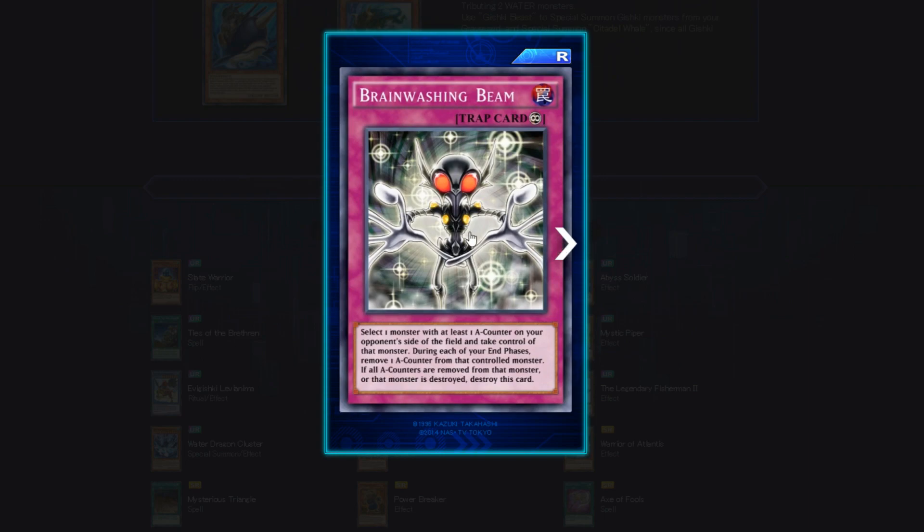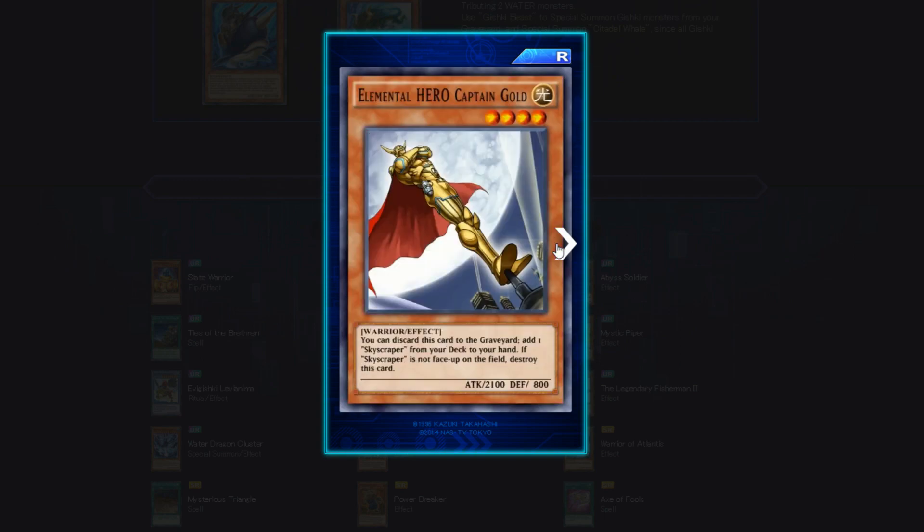Brainwashing Beam — a continuous trap card. Select one monster with at least one A counter on your opponent's side of the field and take control of it. During each of your end phases, remove one A counter from that controlled monster. If all A counters are removed or the monster is destroyed, destroy this card. The things you can do with A counters are pretty cool.